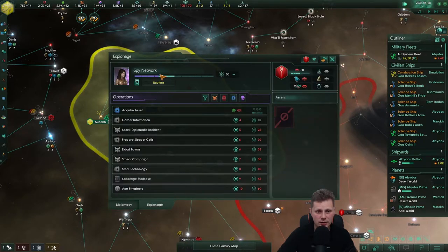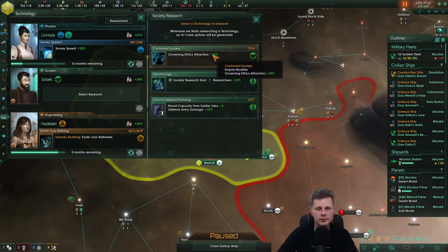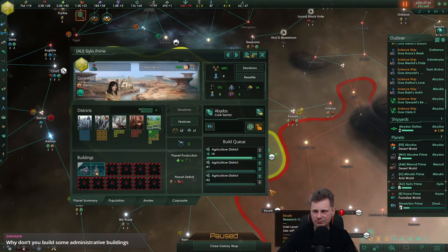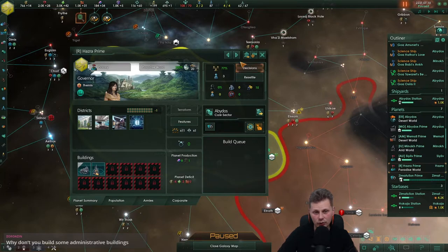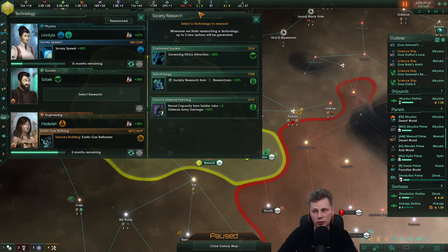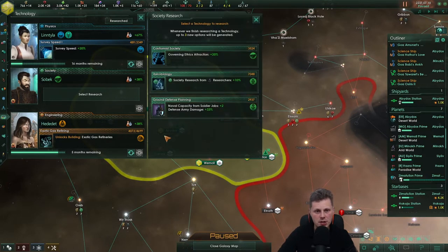We can also harm relations. Technology secured — what do we get? The planetary capital and the Hall of Judgment. Do we have naval jobs? We don't — why don't you build them? Quite frankly I just don't have anything to build them on, that's the only reason. We are very locked on tiles here. I would do my utmost best to keep this positive because I do not like suffering -18 or -17 on my technology.